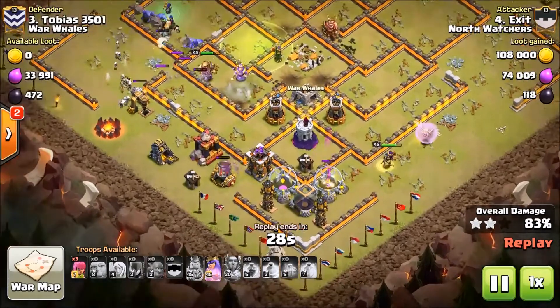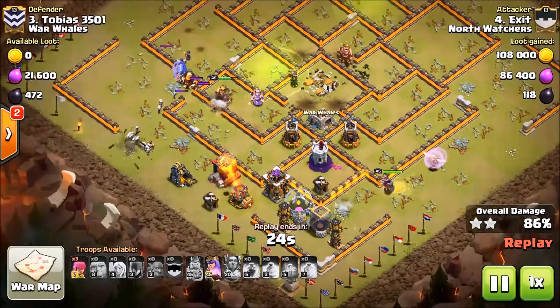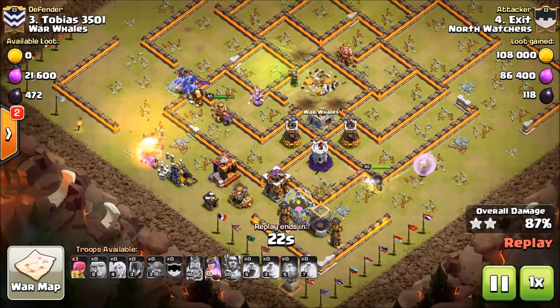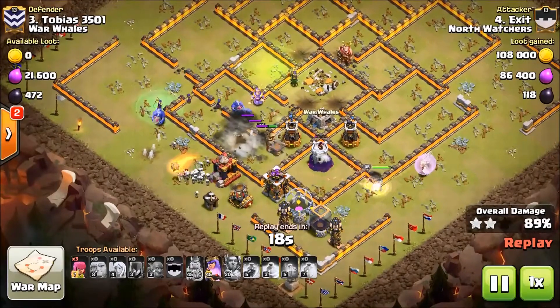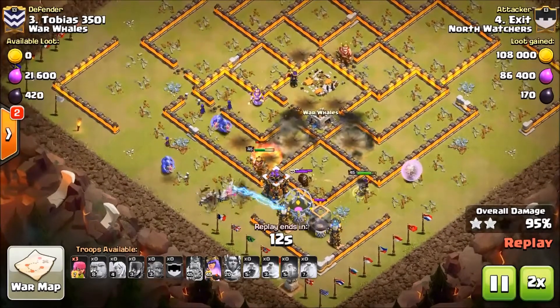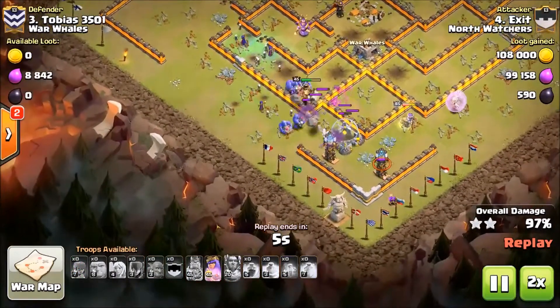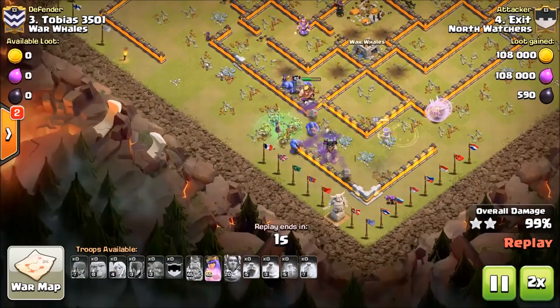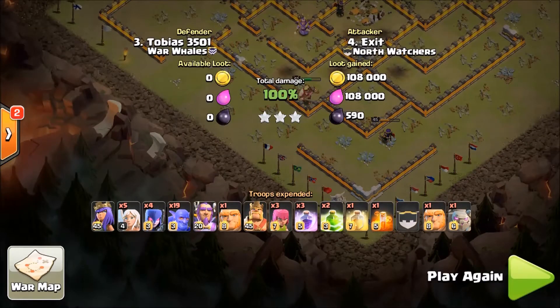The attack is starting to lose steam but there's not much left. The queen can phase and probably take out most of the remaining defenses. Exit is not even going to phase the queen — he's just going to swag it. Wow, that is an amazing hit right there, Exit!